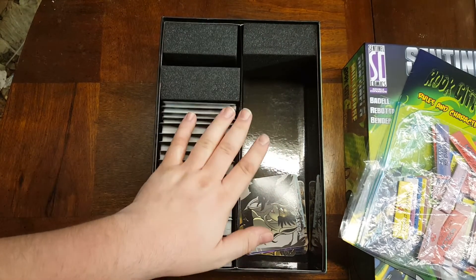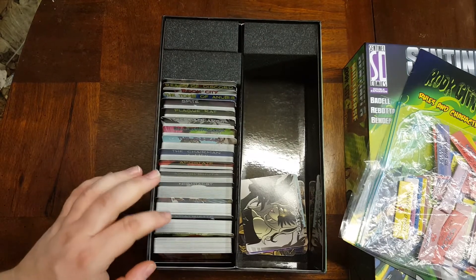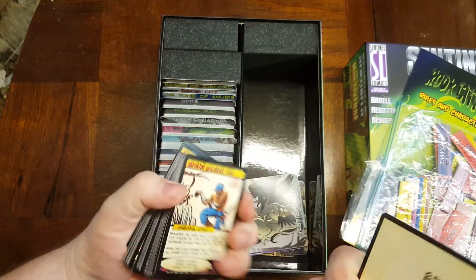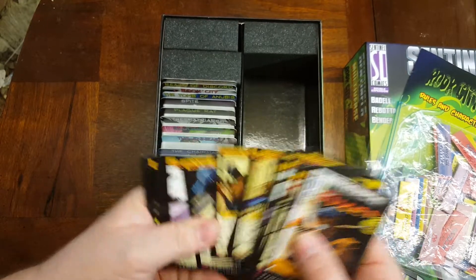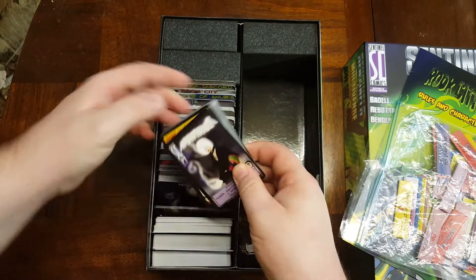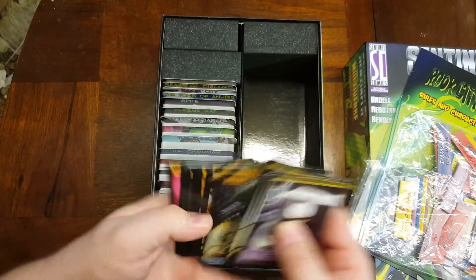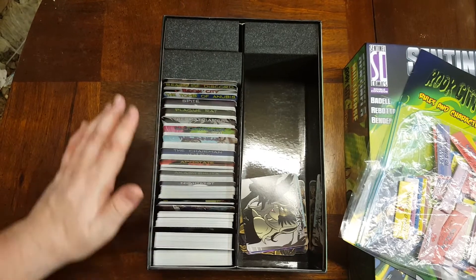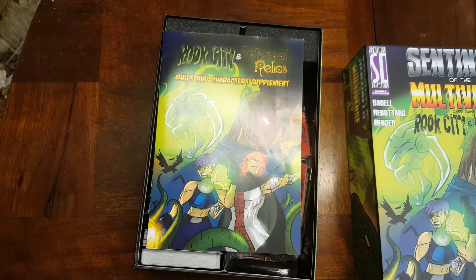There is enough room in the box for both sets, though once you get all the expansions they won't all fit in one box. I love the layout and the artwork is just phenomenal throughout. Mr. Fixer is a martial artist — he doesn't really have any superpowers, just martial arts. Nightmist is kind of an illusionist, a master of magic, though nowhere near the Argent Adept in power. Then there's the Chairman and others.